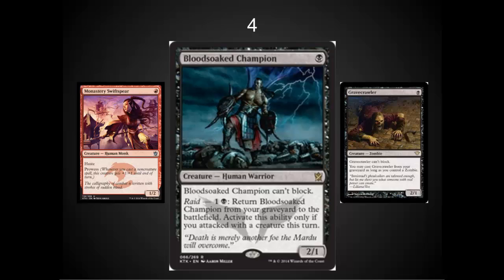The Blood-Soaked Champion has got to be the best one-drop in the set. I was looking at the Swift Sphere as an honorable mention, but Blood-Soaked Champion is right up there with Gravecrawler in his ability. If there is a super aggressive deck, we'll see Blood-Soaked Champion in it. If there is a deck that includes graveyard recursion and some type of sacrifice effects, Blood-Soaked Champion will be at the top of that list also.